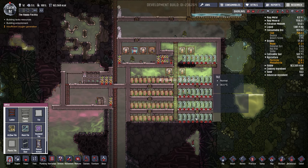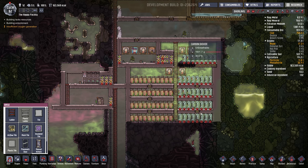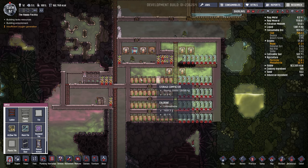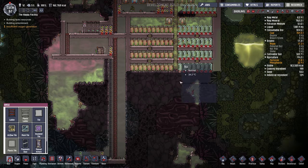I forgot to mention earlier - my chlorine storage. I have a chlorine geyser right here that keeps my chlorine storage pressurized. It's working really well - I'm pretty happy with it. All our food's in there and all our materials are in there. It's actually full so I'll probably have to keep expanding it downwards.